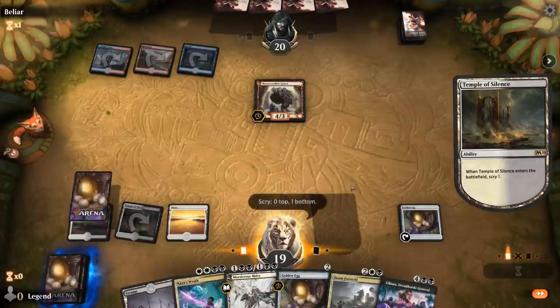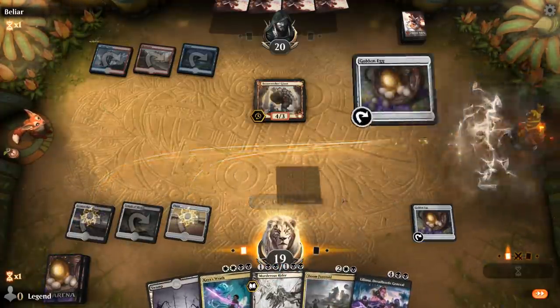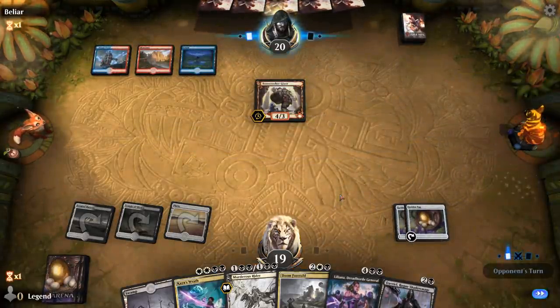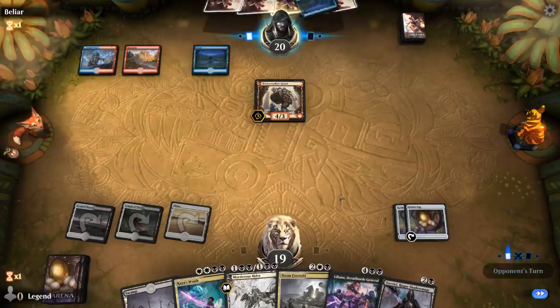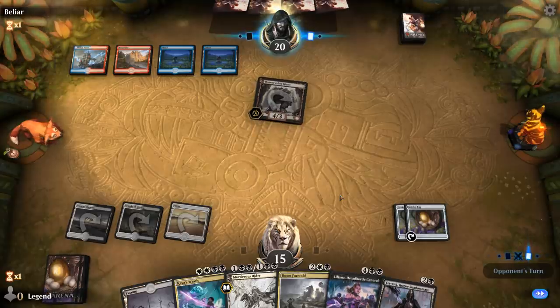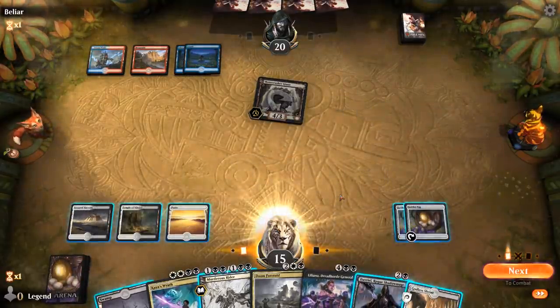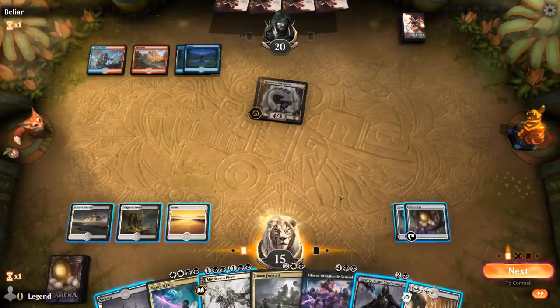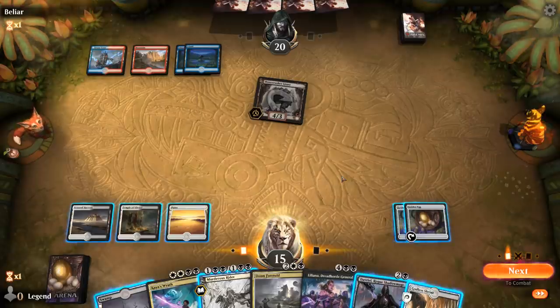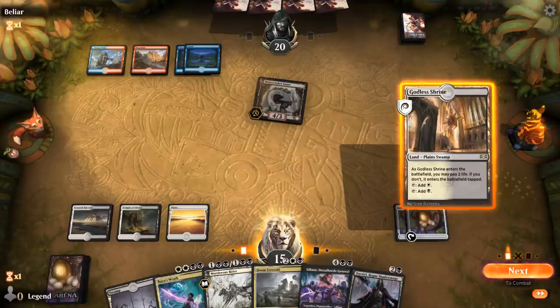Davriel could be pretty good here. Still suspecting Blue-Red Flash, so we're not guaranteed to resolve Doom Foretold. That's also an argument for going for the instant-speed Murderous Rider - that way we make them spend mana in their own turn to counter it, and then we can resolve Doom Foretold in our turn or something else. Let's try that.